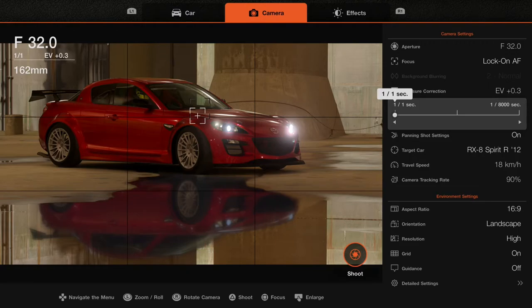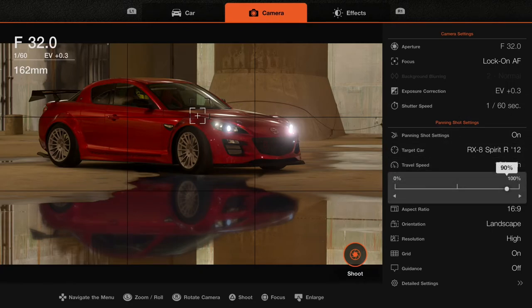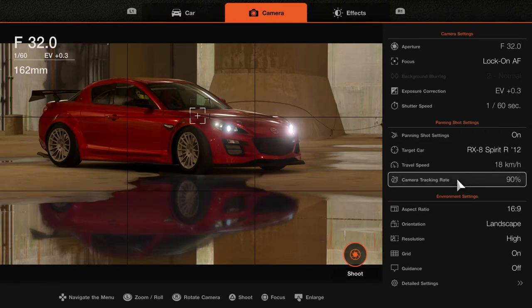Let you guys experiment with shutter speed, but let's stay on the default of 1/60. Camera tracking rate is how much the camera follows the car — quite important for moving shots. At 90, the camera is moving with the car at 90% speed, so it's slightly slower than the car.